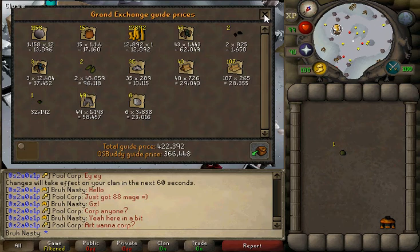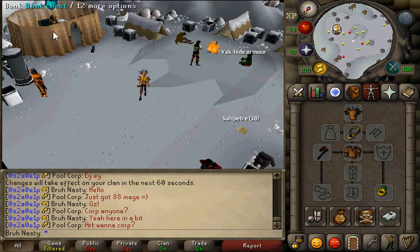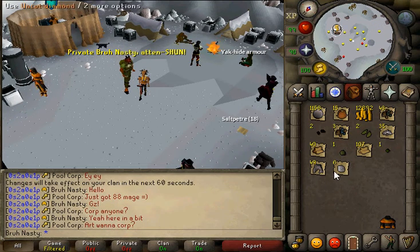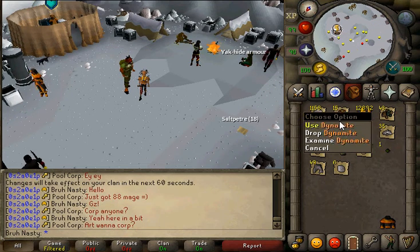A game I'd say takes about 5 minutes, so 1 crate every 5 minutes — that was 15 crates. This was a pretty bad one. My last one I got about 1.2 mil, and I also got a lot of u-logs, but this one I didn't get very much of anything besides some junk.